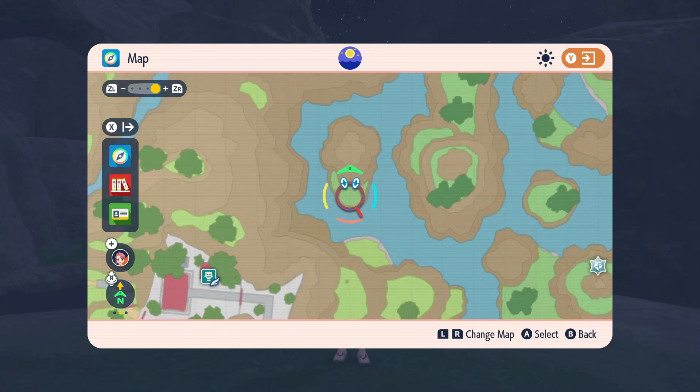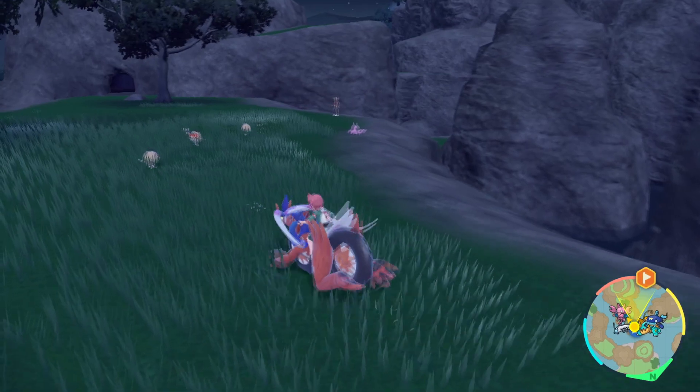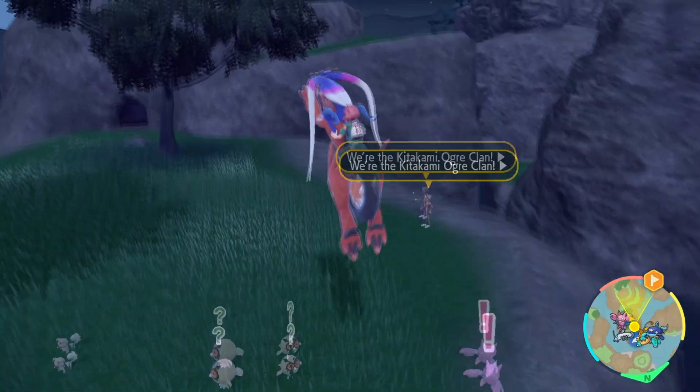If you don't have it, you just want to make your way over here to this little grassy ledge on this rock. It's pretty easy to get to — it's low enough to just fly to from here.